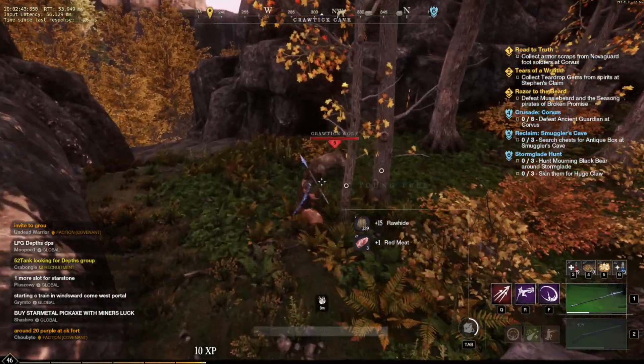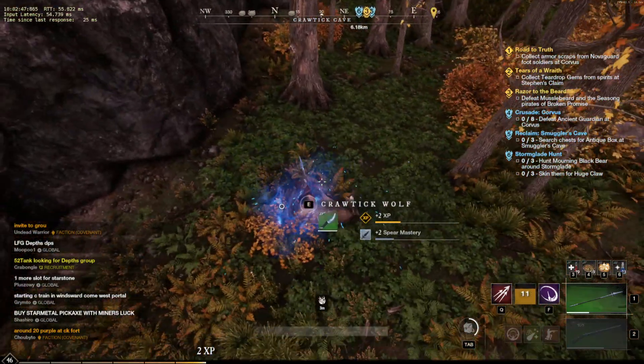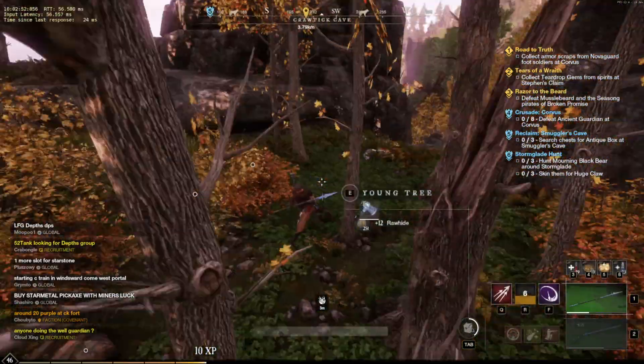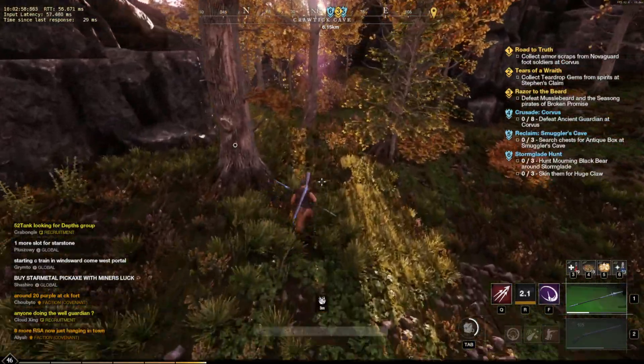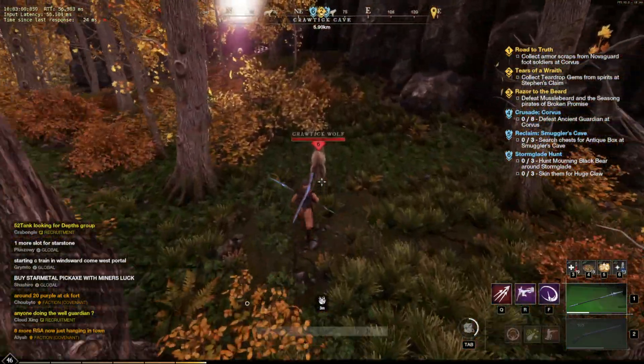This should actually just happen naturally in the course of your early game grind. As you're running through the main and side quests, if you're skinning stuff as you go, those quests will take you through different areas and you should realistically get to level 70 skinning fairly easily. Once you hit skinning level 70, this is when you're going to be able to start to power things along a little bit more.